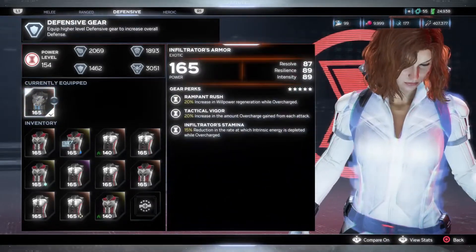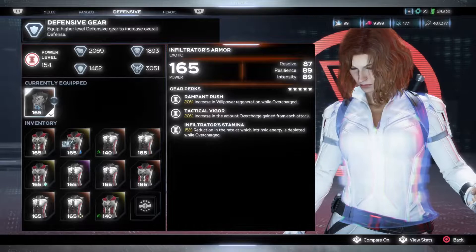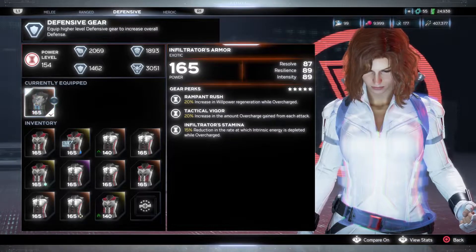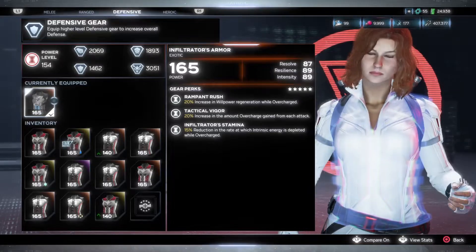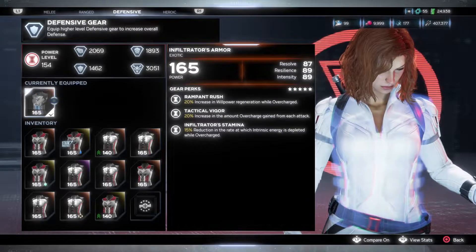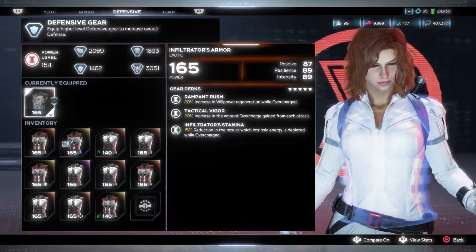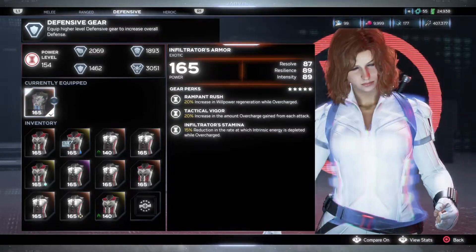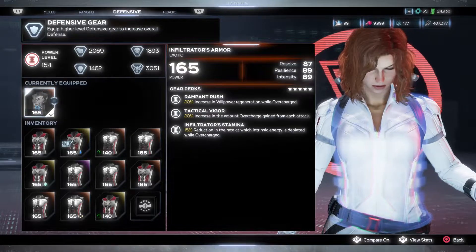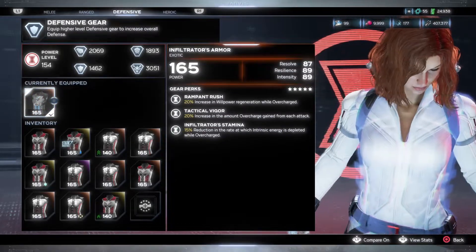Moving on to the defensive slot — this can come with Resolve, Resilience, and Intensity. We have Rampant Rush: 20% increase in health regeneration while overcharged. The second perk is 20% increase in amount of overcharge gained from each attack. And the third perk is 15% reduction in the rate at which intrinsic energy is depleted while overcharged — so a lot of perks relating to being in an overcharged state. To get into an overcharged state, if you don't take any damage and you constantly attack enemies until your intrinsic meter completely fills up, you'll be put in an overcharged state. You'll probably find other defensive pieces that are better, but if you're trying to complete your collection for the Classic Power Gear Set for Widow, these are the perks.